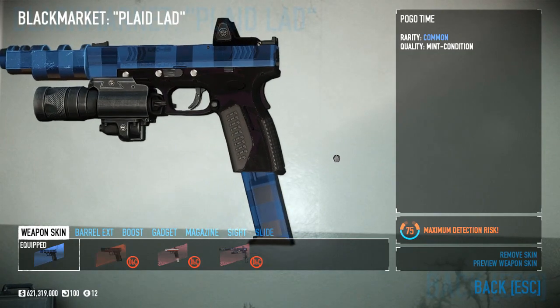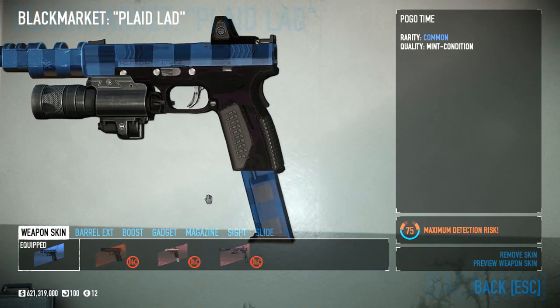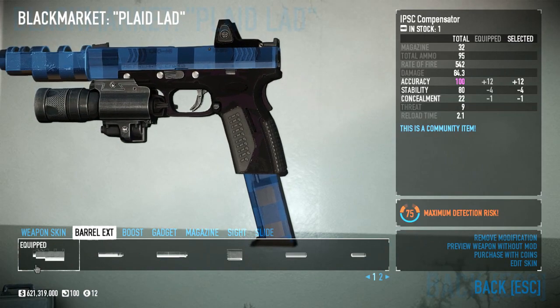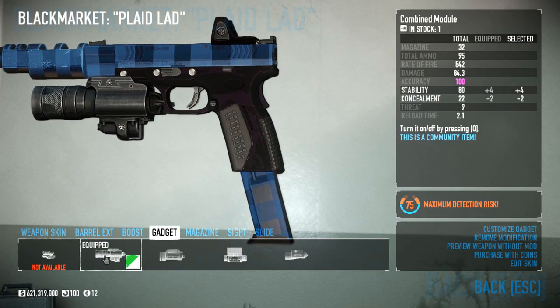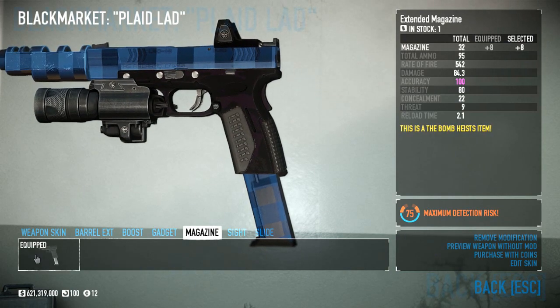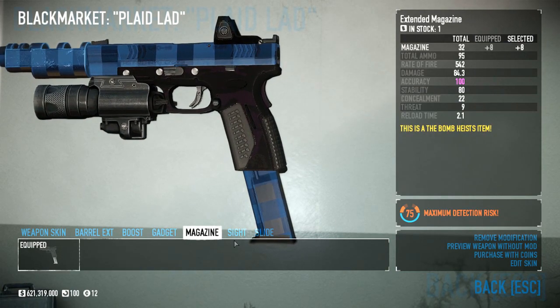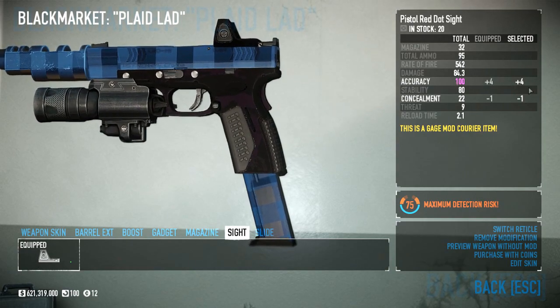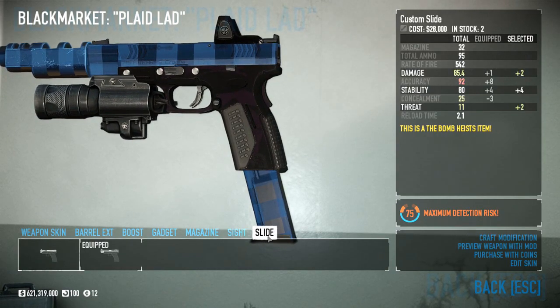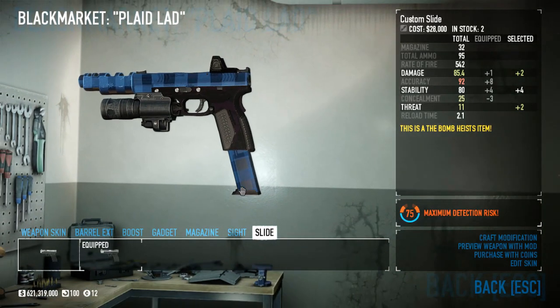An IPSC compensator, combined module, extended mag, and red dot sight for the stability round out the Leo into one sleek pistol that can handle pretty much whatever you throw at it. And if you're looking to collect Sydney-safe stuff, the Leo's skin is well under a dollar even for mint condition, which makes this a great choice - they were only available for about two weeks, so now you can say you've got one.